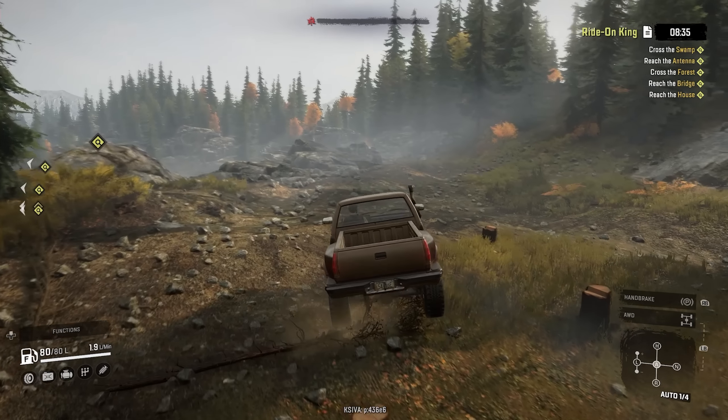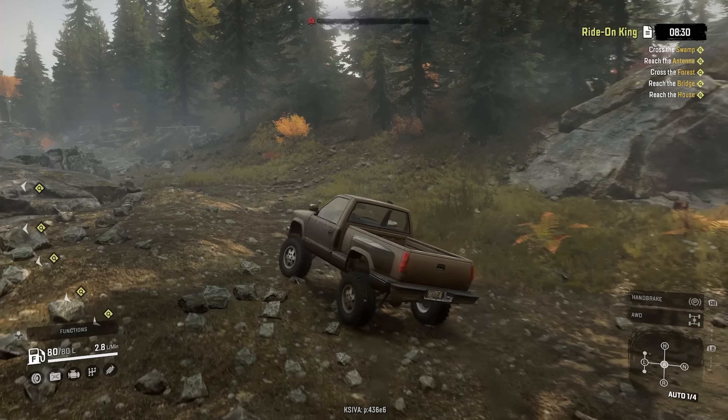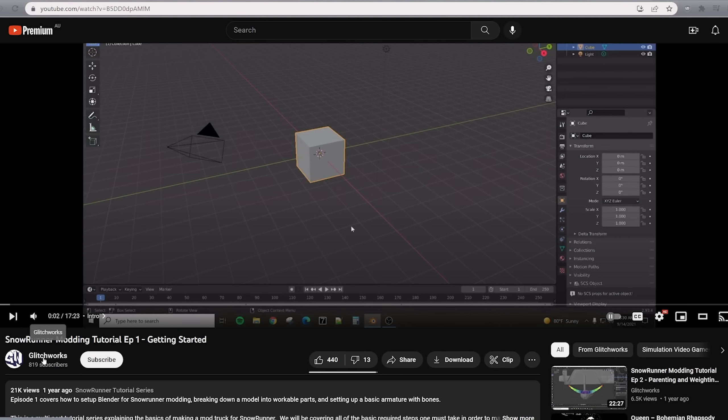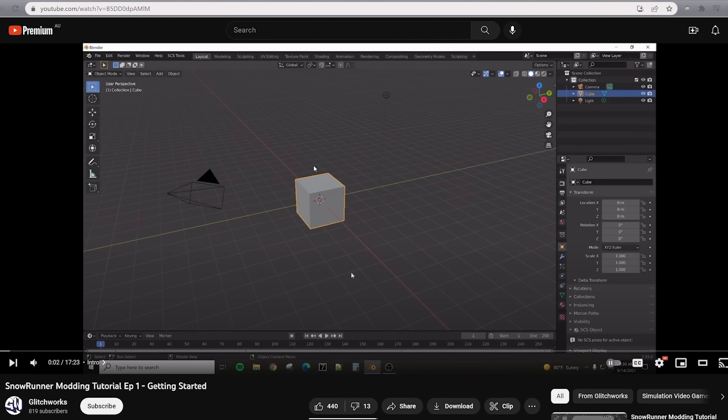The current game is SnowRunner. I don't have a lot of experience with it. I've never made a car for any of the Spintires games. I used to make maps back in the day, so I'm going to have to follow somebody's tutorial. I'm going to be using Glitchworks' video, so if you want to play along at home, basically follow what they're doing and I'm just going to be doing it from an automation car's perspective.